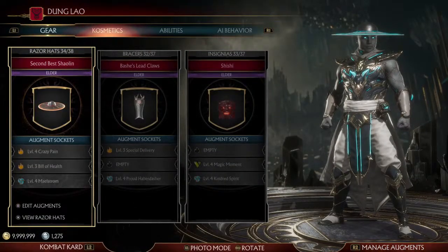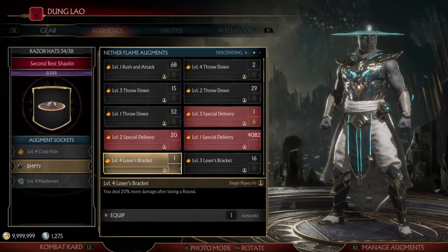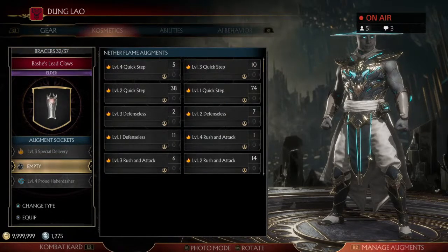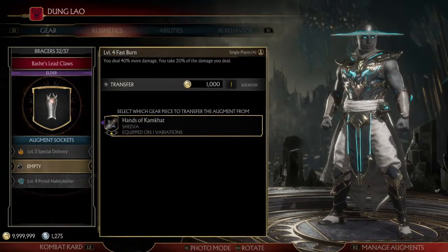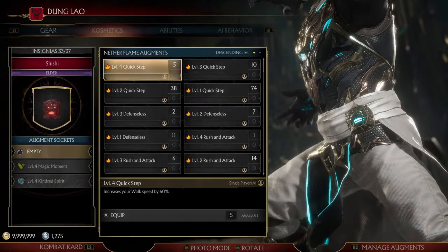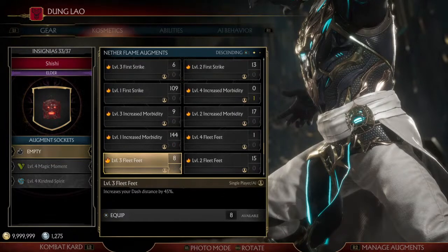This is also an expansion on my previous build with Kong Lao. All of the augments are basically the same as in my augmented soulburst Kong Lao video, but there is some difference we'll talk about. The big difference is that if you have any level 4 augments, they definitely help you get experience quicker. One of the requirements for getting XP is dealing maximum damage in a combo, and augments factor into this, so you want to use the highest tier augments you've got on Kong Lao.